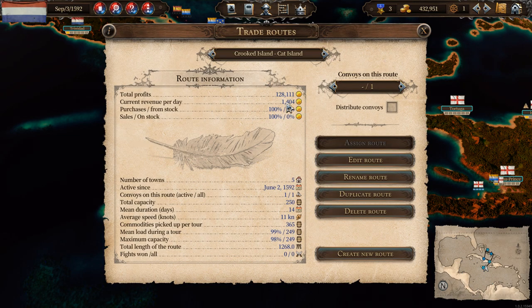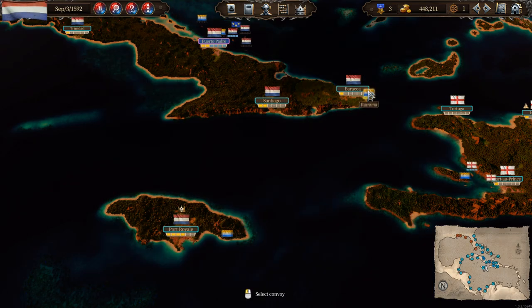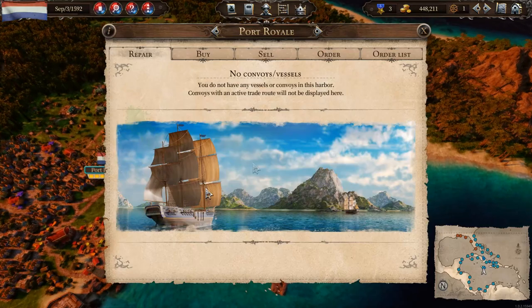Let's take a look at some of these trade routes. We're making about 1,400 gold per day in that route — that's not bad. We did find at least one route that's not doing great, and I think that's because it's being raided fairly frequently. But this one's fantastic — this is the one that goes in a big circle around the Spanish islands. We are making some serious bank.